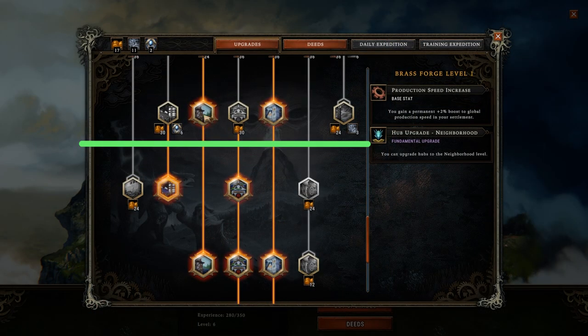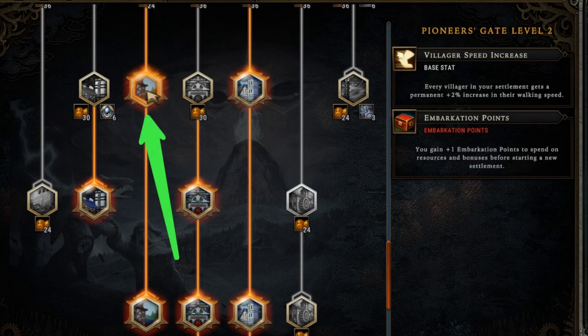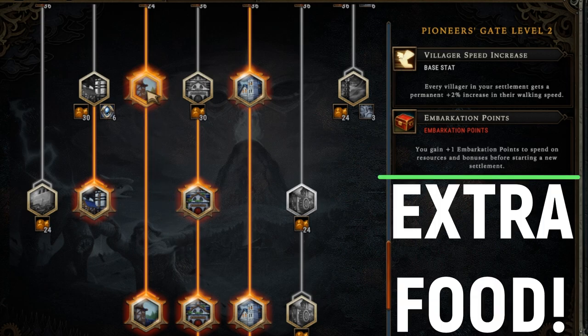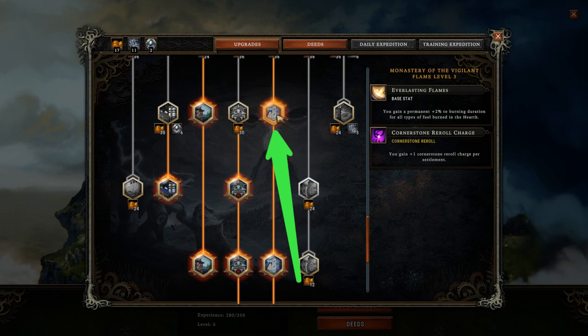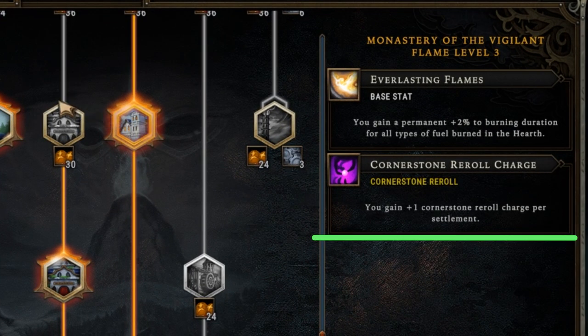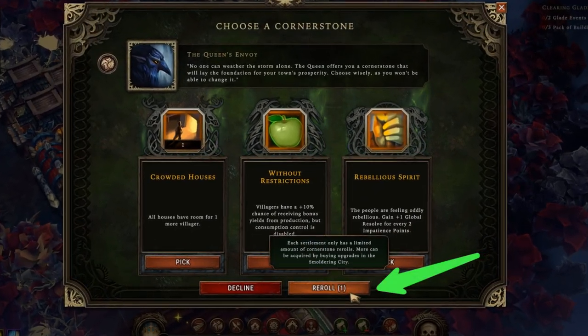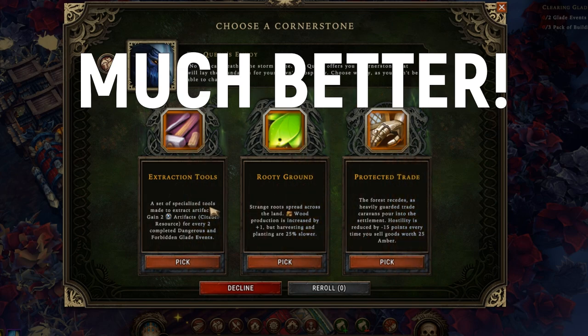On the next Smoldering City upgrade level, your first choices need to be Pioneer's Gate level 2 for the reason already explained, and Monastery of the Vigilant Flame level 3, which lets you re-roll cornerstone choices. This means at least once you won't have to choose a useless cornerstone if none of the three choices are good for your current settlement.